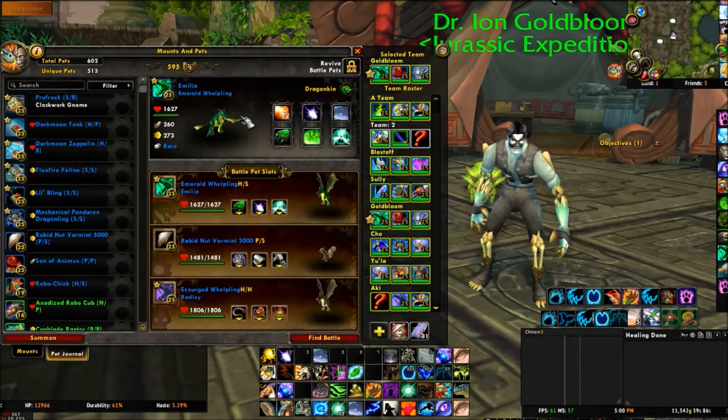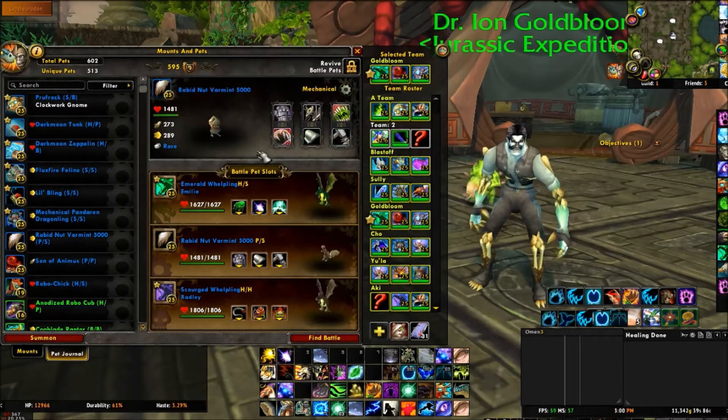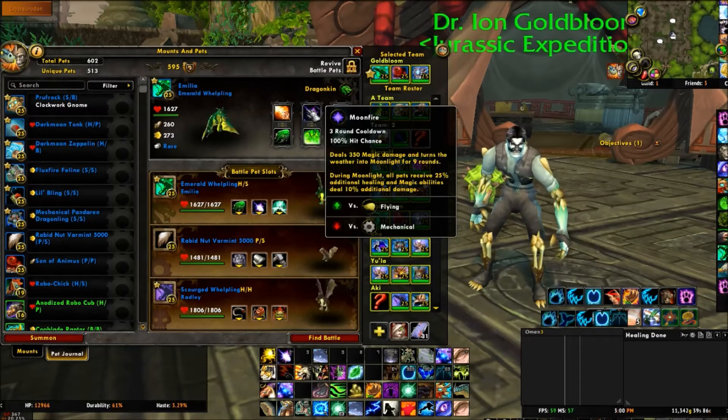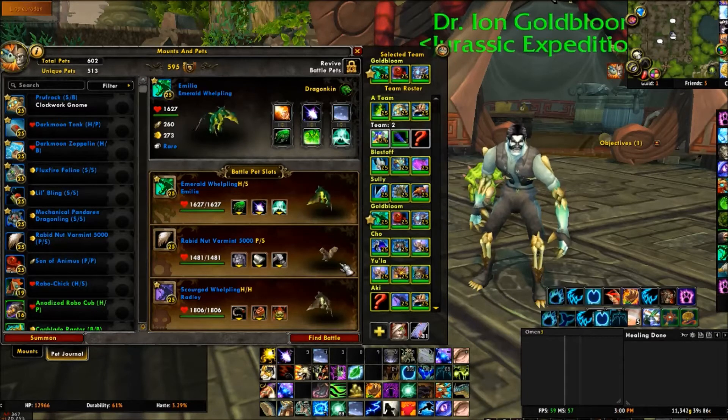This particular pet needs to go quite a long way through the fight. The Emerald Whelpling has Emerald Bite, Moonfire, and Emerald Dream. Second, I have the Rabid Nut Varmint.